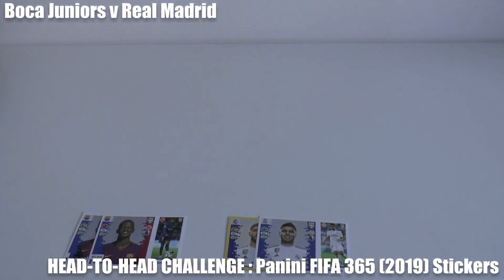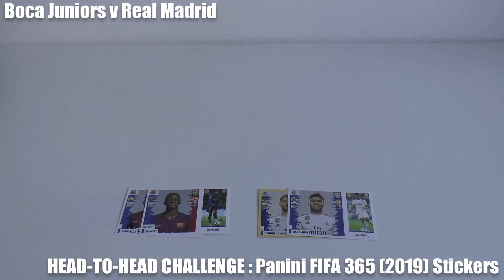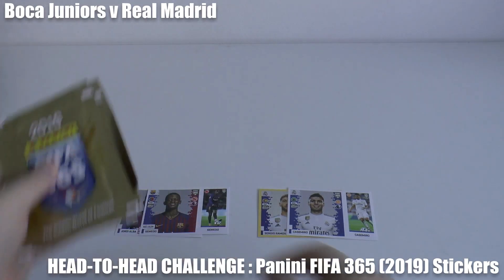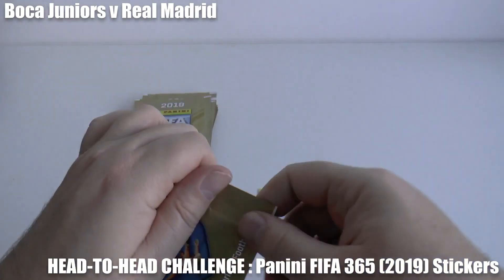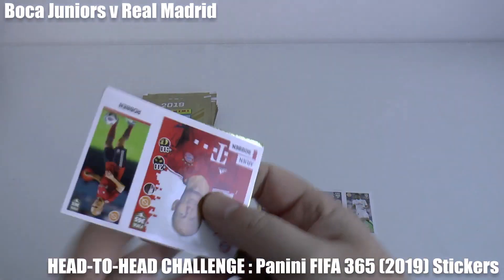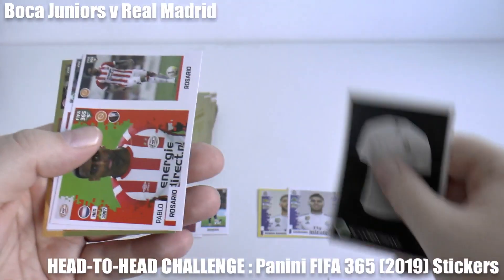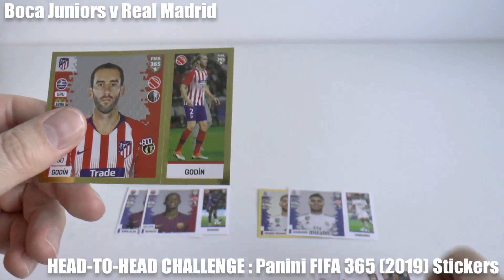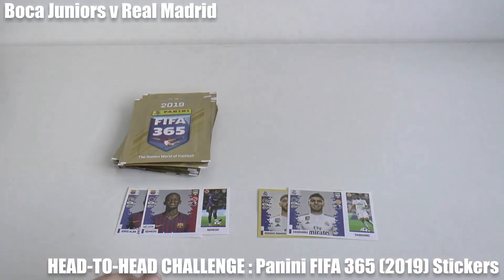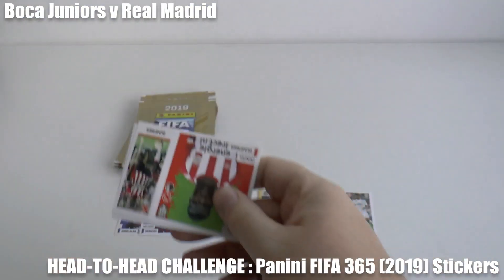We are heading into extra time to find a winner. The full-time score finishes the same as the half-time: Barcelona 2, Real Madrid 2. So let's get a few more packets out and go down one by one. The first sticker to be shown from either Barcelona or Real Madrid will win the game via the golden sticker rules. Nothing so far — still locked at 2-all.